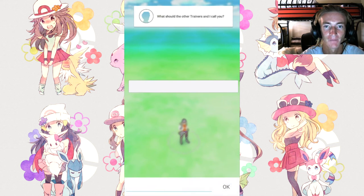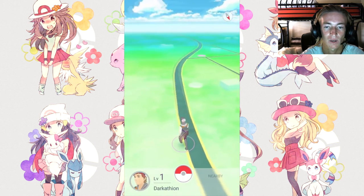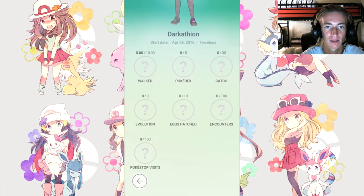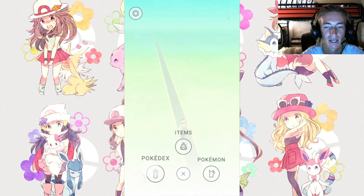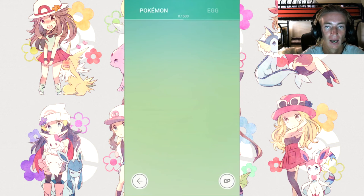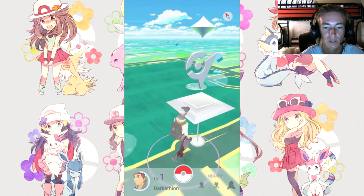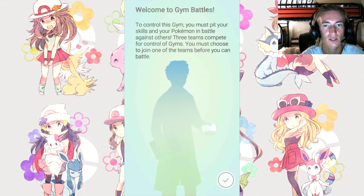'What should other trainers call you?' - just like a normal Pokemon game, you start off by customizing your character. It's basically Google Maps. You get to look at your name, and here's a menu where you can see how long you've walked, your Pokedex, how many Pokemon you've got. This guy seems to have Bulbasaur in his Pokedex as number one, but he doesn't actually have any Pokemon yet. He does have 20 Pokeballs right from the start, which is cool.